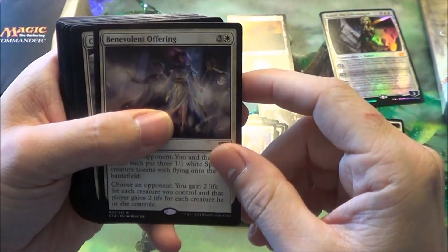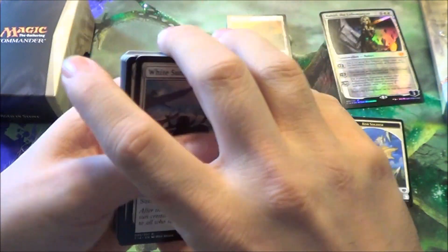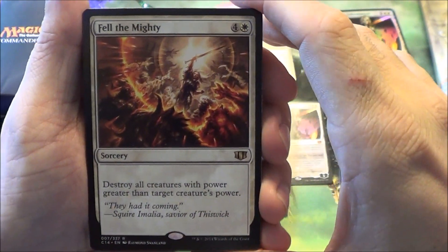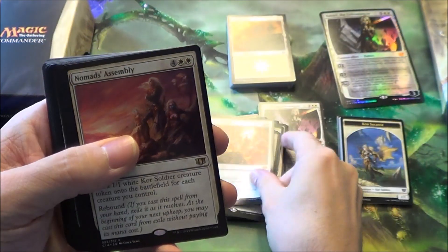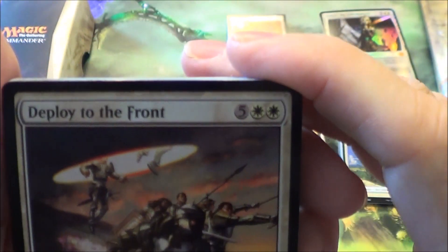Oblation, Benevolent Offering, Comeuppance — which is a ridiculous card. White Sun's Zenith — this is why you get so many cat tokens. Fell the Mighty is new; it's another new wrath effect that can kill basically everything you want to kill. No Mercy's Assembly. Deploy to the Front is a new one — kinda looks like they have a portal gun there.